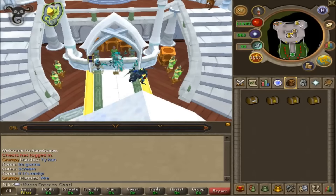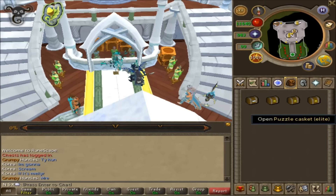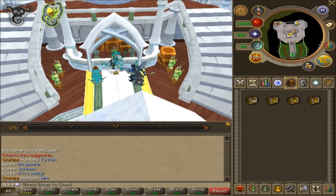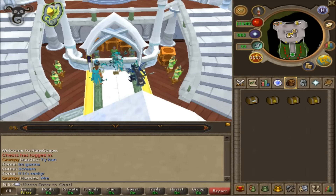All right, so after a bit of time, we now come back to the Max Guild again and I have my four caskets in my inventory. I have my easy, my medium, my hard, and my elite, which is actually locked by a puzzle, so we may have to unlock that in a little bit. I do have a ring of wealth on, so we will be using that for all of these caskets. Let's start with the easy first.